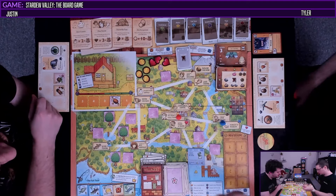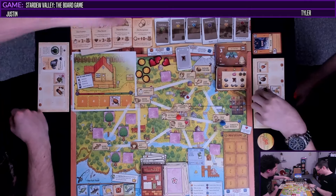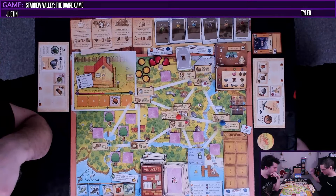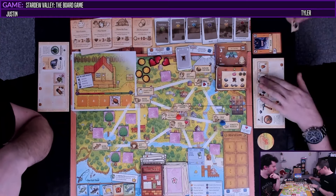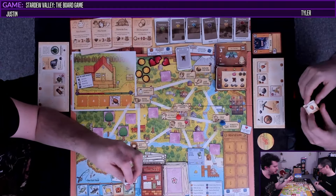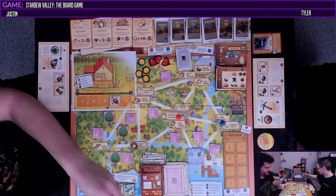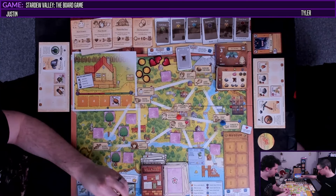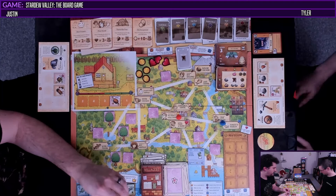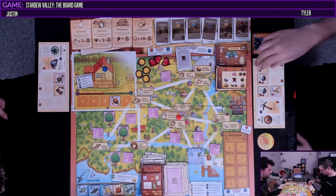I'm going to roll one die for the geode. Let's see — cracks into a stone. Two stones — that's a ladder downstairs. I hear the sound in my head. That's kind of the expected from those ones — I'm pretty sure there are three hearts, two of the little guys, and one purple, so essentially 50% to get a stone.